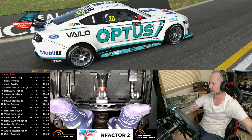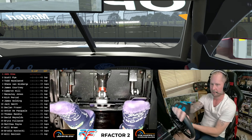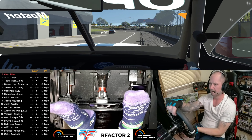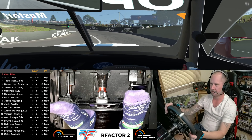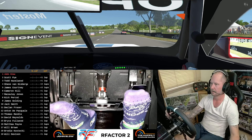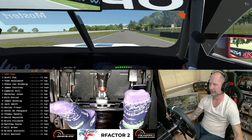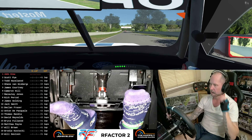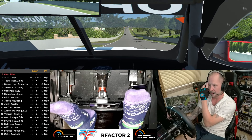So now we'll take it for a bit of a spin and see how she drives. This is the first drive of a modern Gen 3 V8 Supercar here on rFactor 2, just dropped today from the guys at FVR. They've done some fantastic V8 mods over the years. You can find it through the Steam Workshop — I'll put the link in the video below. Of course, completely free. These guys do this all in their own time and dropped it as a bit of a surprise today.